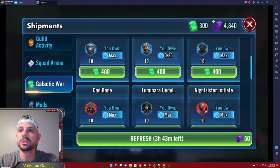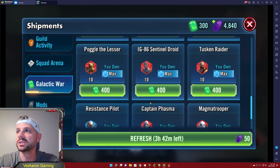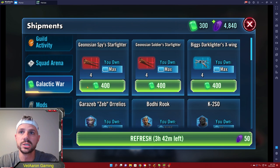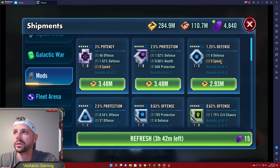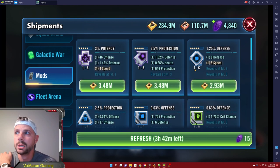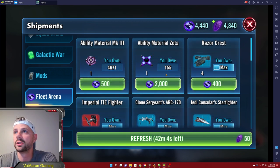Once I hit around 950–1,000 prestige I stop and start buying characters I already have for shard shop currency. In galactic war tokens you've got some good characters — Zeb to start, Poggle who is part of the Geo team, Captain Phasma who is needed for SLKR, and some important ships like the Geo ships for Malevolence. For mods, only ever buy anything that has five speed on it, since speed is the most important stat and the prices here are not great. Be selective.